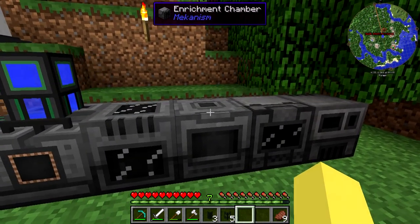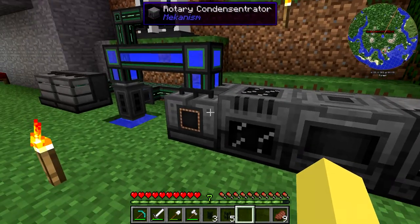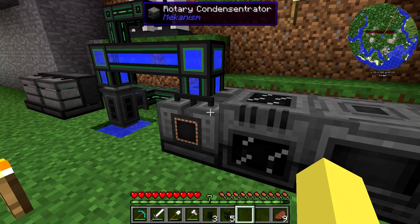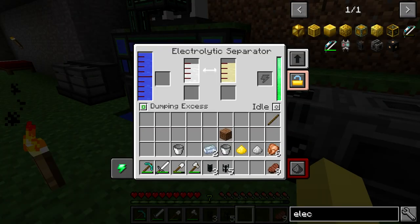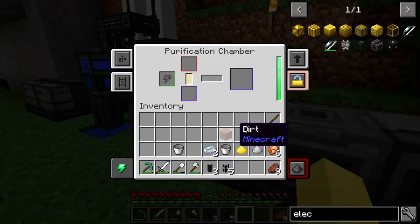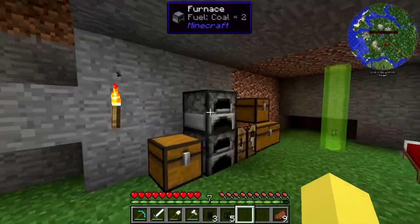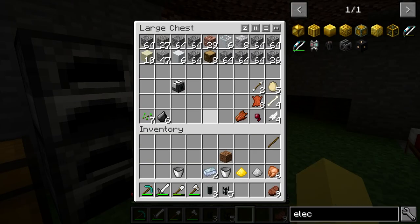Another thing to keep in mind is with WAYLA — if you're getting confused, it seems all of these are listed as enrichment chambers, and this one is listed as a 'rotary condensentrator' which I don't even know what that is. So everything's listed a little odd with WAYLA; I might actually get rid of it because of that. But everything should be good to go here so we can make a chest and a hopper and set the rest of this up.